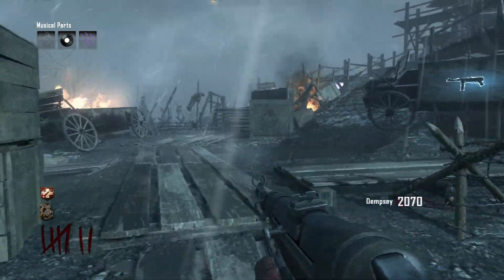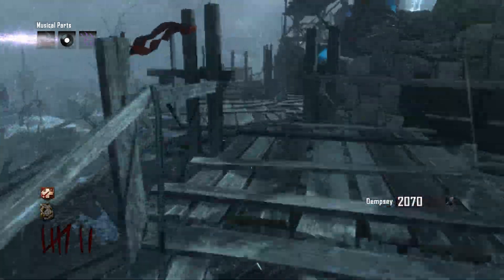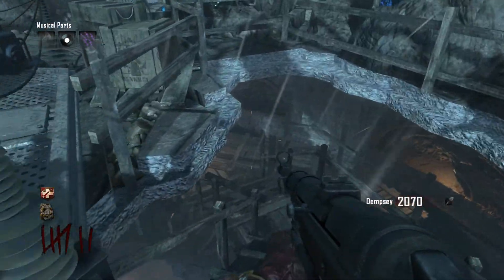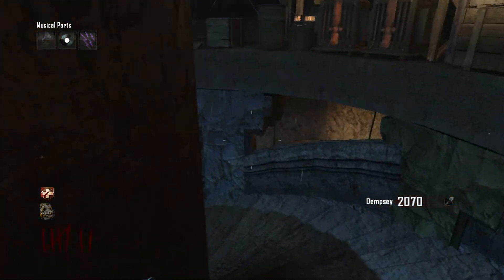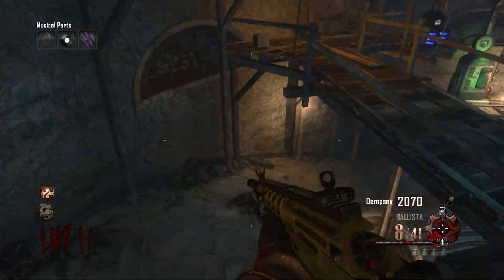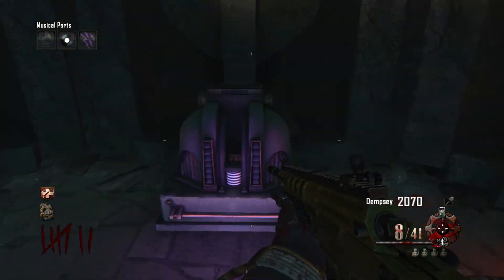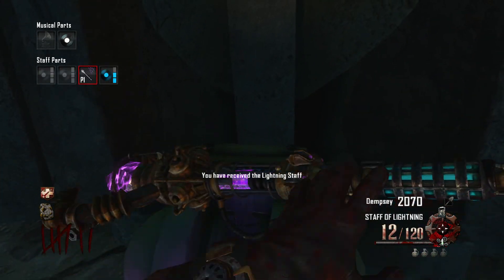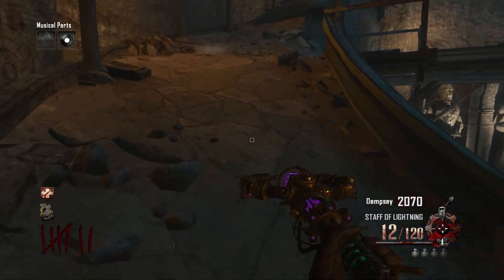You can only carry one gem at a time, and if you die you've got to go back and get the gem again. But other than that, all you need to do is run all the way down here to the bottom of this secret room. It will take one of your weapons away, so make sure you have either Mule Kick or a weapon you don't really need. And with that, you have the Staff of Lightning.